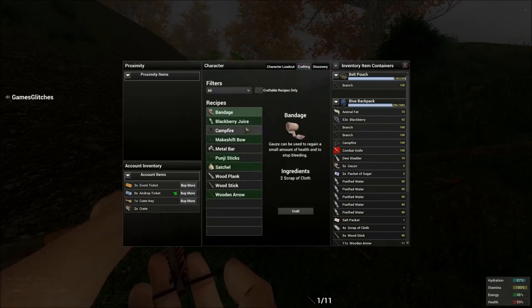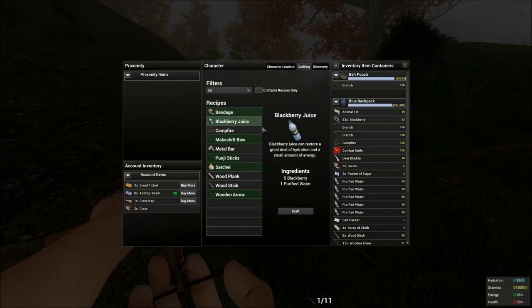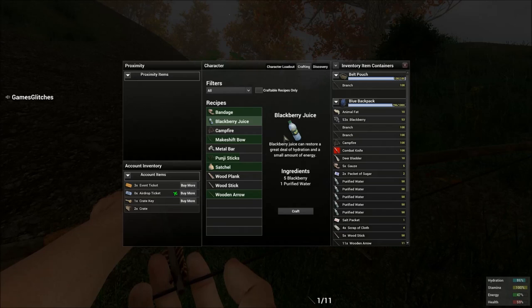Now if you proceed into crafting, you will see that blackberry juice can restore a great deal of hydration and a small amount of energy. It requires five berries and one bottle of purified water. You click craft, and voilà — you've got blackberry juice.